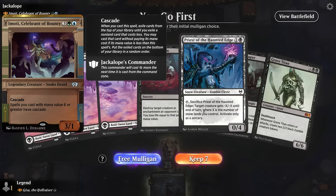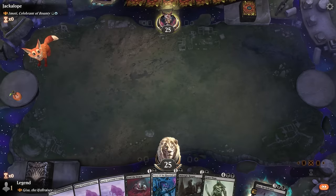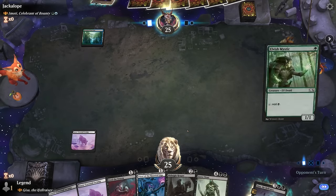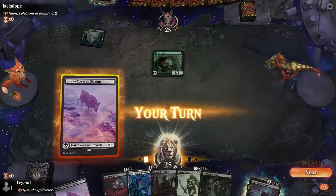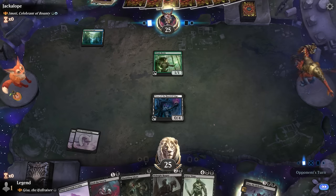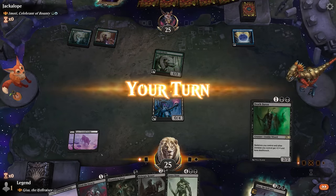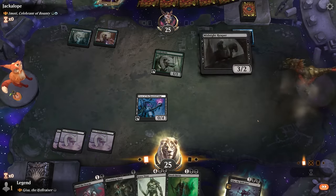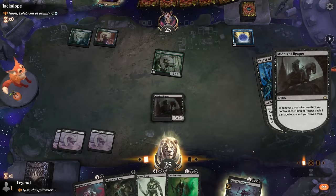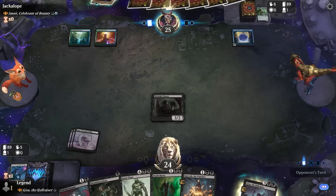Game one, we're on the play facing Emoti — blue-green ramp. Our hand's not bad. I like the combo of Priest with Midnight Reaper to immediately draw a card. Opponent's off to a nice start. We can take out the Elvish Mystic at the very least — seems worthwhile to slow the opponent down a little bit. Got to hit our land drops as well. Carvec could be a way to get back our Priest eventually.